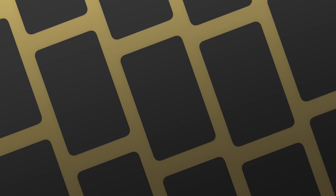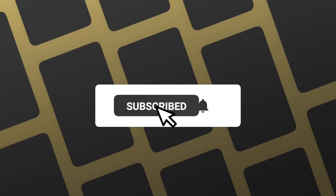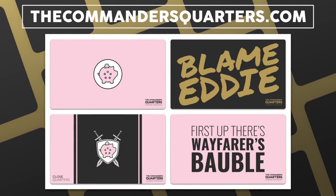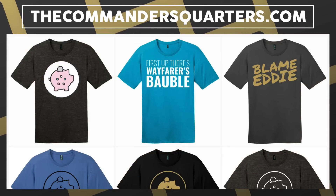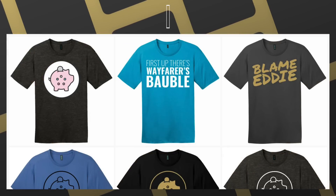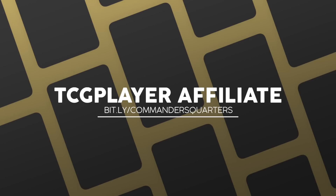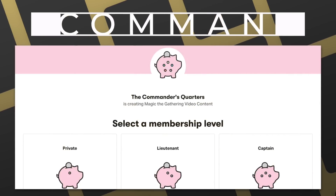This show and episodes like this one are possible thanks to viewers like you. If you're looking for an easy way to help support this show, make sure that you like, share, and subscribe, and hit that bell notification icon so you don't miss any new episodes. You can check out our play mats and other merchandise at thecommandersquarters.com — we also have brand new t-shirt designs in stock. Another easy way to support is with our TCGPlayer affiliate links, or you can support us directly by becoming a patron — there are many benefits and I truly couldn't do this without all their support.